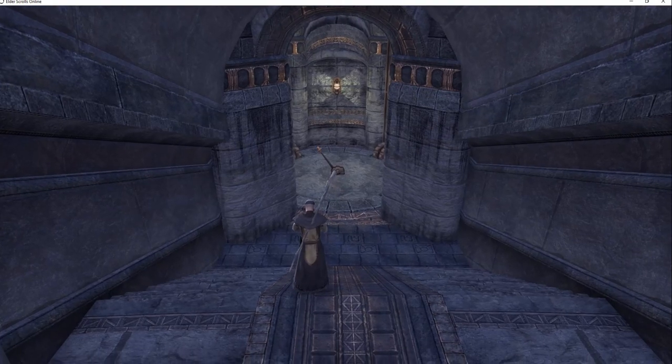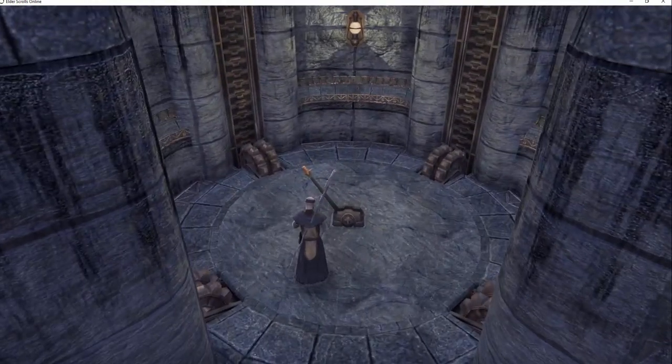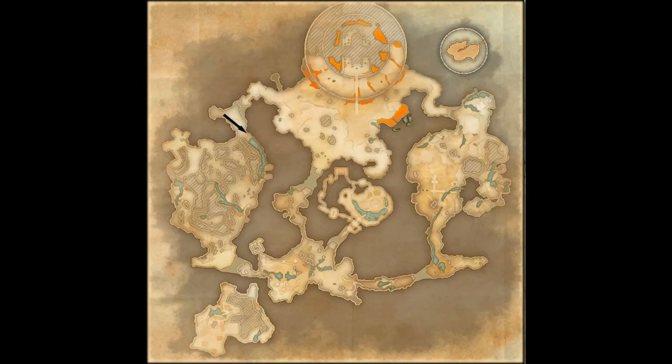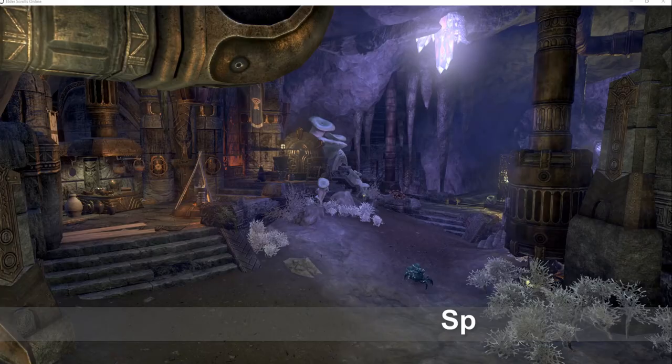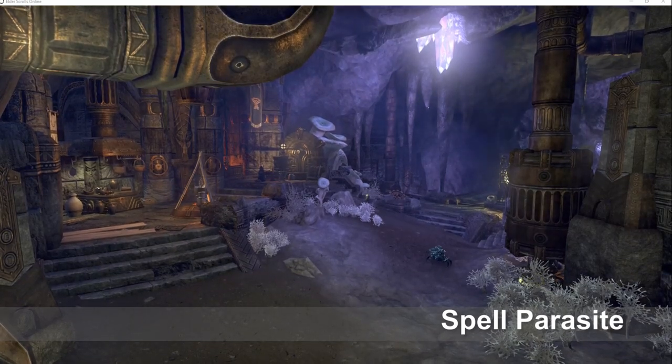To use the lift, pull the lever at the bottom of the stairs. Once in the cavern, the easiest way to remember how to get to the crafting station is to follow the wall on the right. Congratulations, you have found all three crafting stations of Western Skyrim.